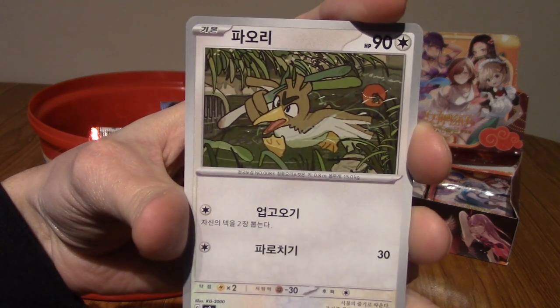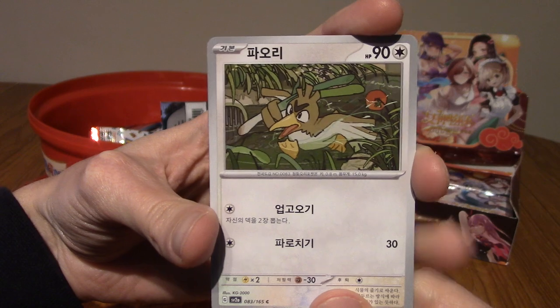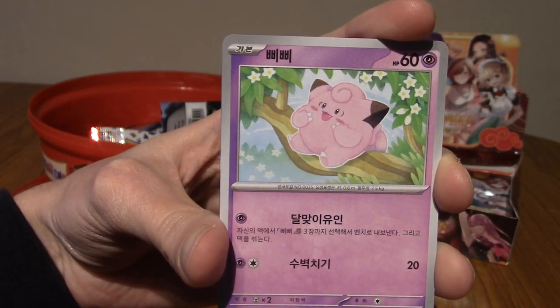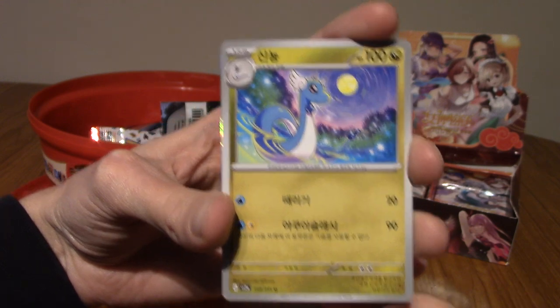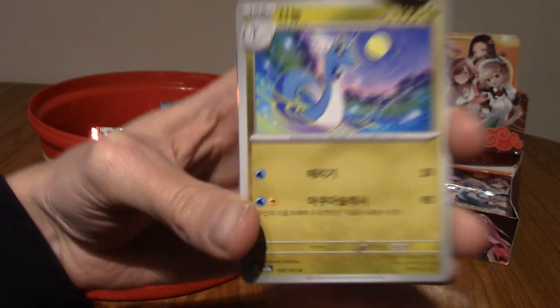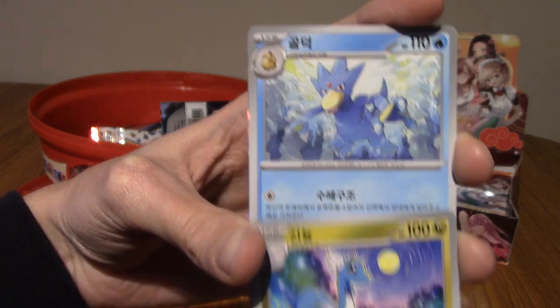Next up we have Farfetch'd. I don't remember getting this Farfetch'd either. There are a few pieces of artwork I swear I've never seen in the English set before. I wanna say I remember seeing that Clefairy - very cute. And we got a Dragonair in the same pack! Oh man, if we could pull a Dragonite EX that would be amazing, but just a regular Dragonite would be cool as well.